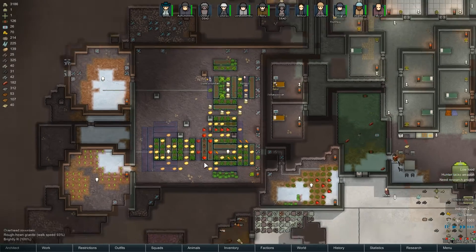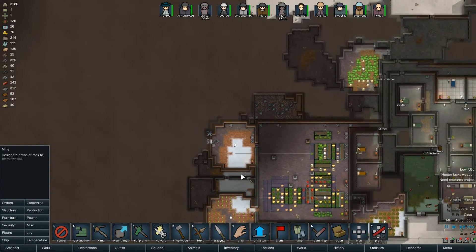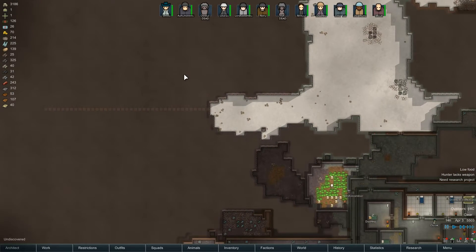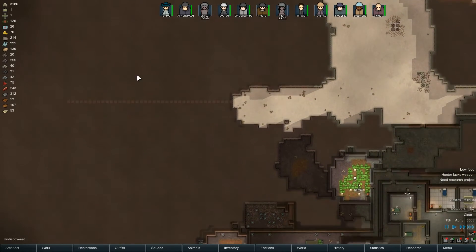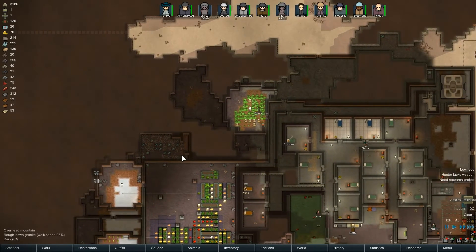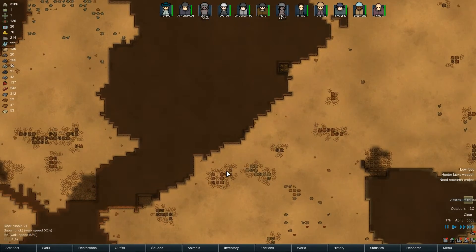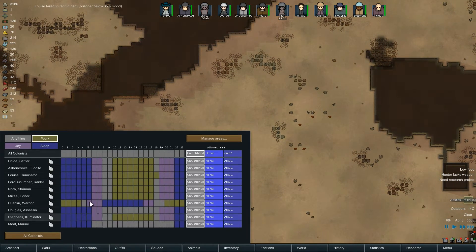Just build these hydroponics basins! We're going to need loads more steel, so I'm going to get some mining underway - mine straight that way. This is how my girlfriend does it: mine straight through a thing, and if you hit steel anywhere, you've got a steel vein. We need to do the jewelry work thing for Meat the marine as well - change his work activity schedule.